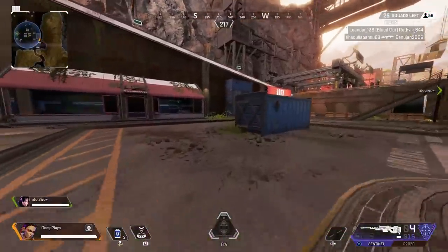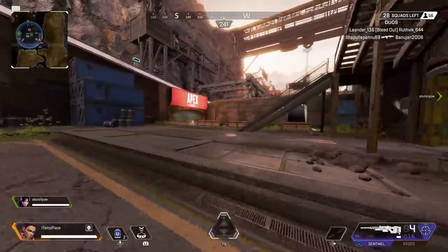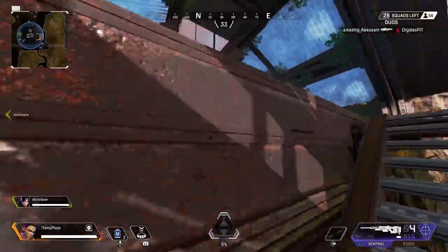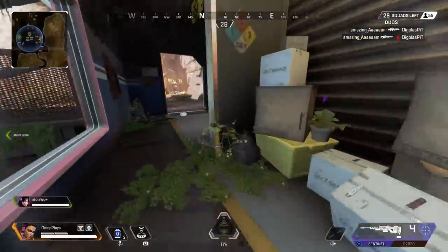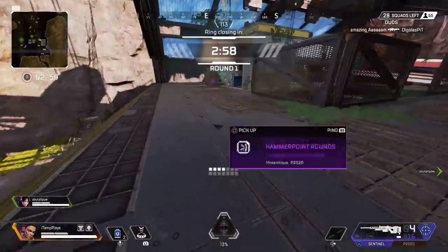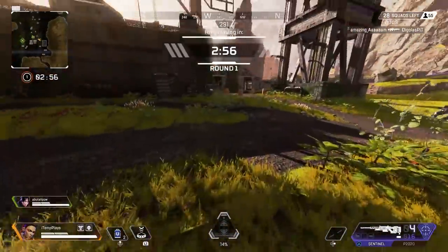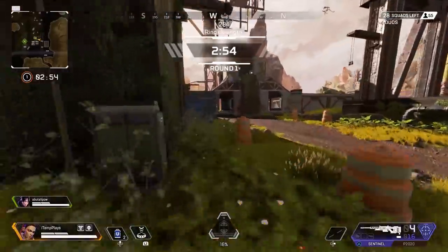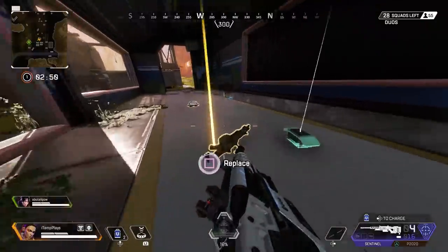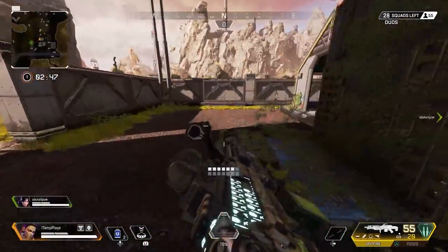Because of this you get no shield, you get a Sentinel and a P20. And all of a sudden you're struggling. There's a guy behind me as well. Fortunately no one appears to have landed in this entire building, which is nice. Hammer points — okay. There's a gold item here. It's a golden Spitfire. I will take that every day of the week.